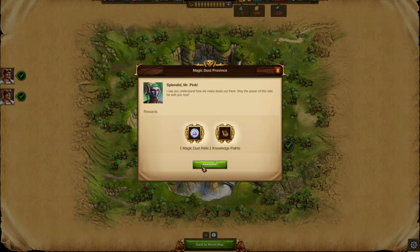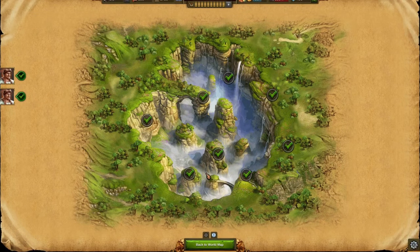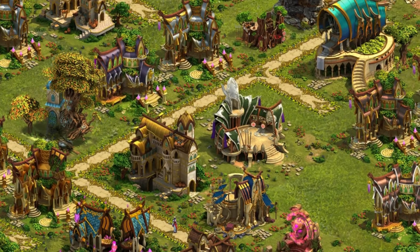Everything you do on the world map will help your town to develop, to grow and to become even more beautiful. The world of Elvenar inhabits two different races.